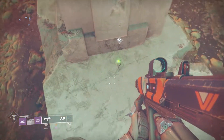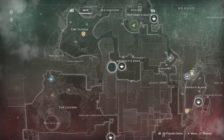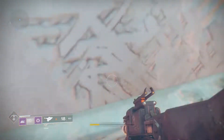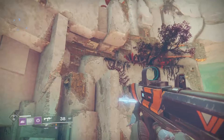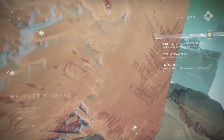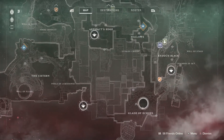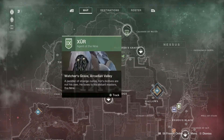Once you get to 265, that's when it gets a little complicated. First strategy: do the nightfall, do your milestones. The weekly reset is Wednesday, so do the nightfall, you can do public events and get exotic engrams and just hope for the best. But do the milestones — that is powerful gear, and powerful gear is how you get to higher light.